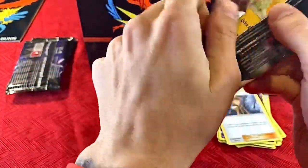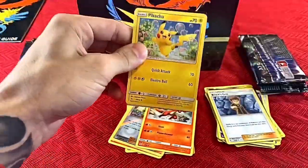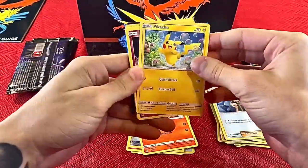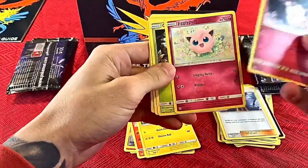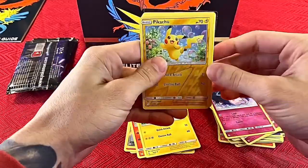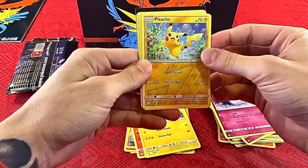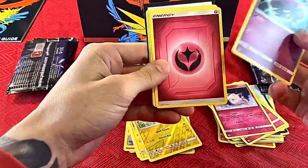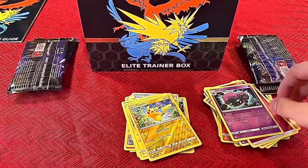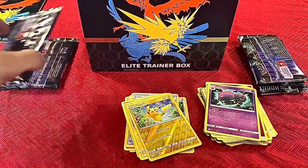Nothing too crazy so far, but we're starting pack three off with a nice Pikachu. Clefairy, Jigglypuff, Caterpie, Paras — this is like a holo version of Pikachu — Weezing, energy, Graveler, Farfetch'd, Jynx. Still waiting to see Charizard make an appearance.